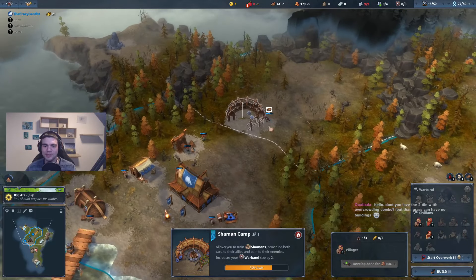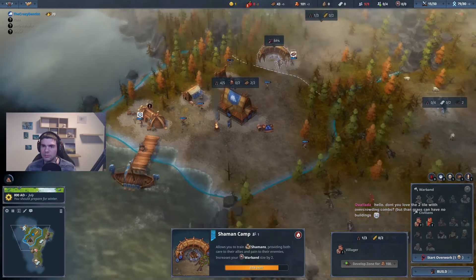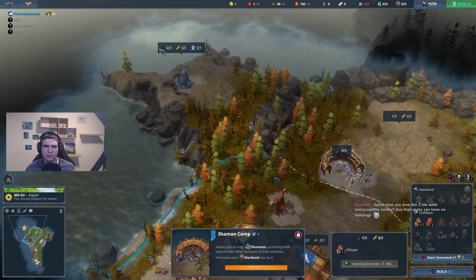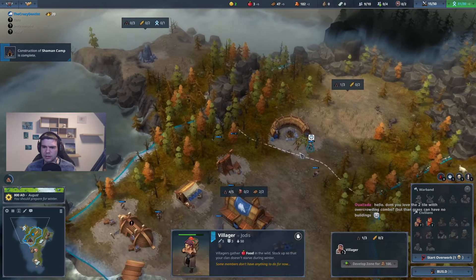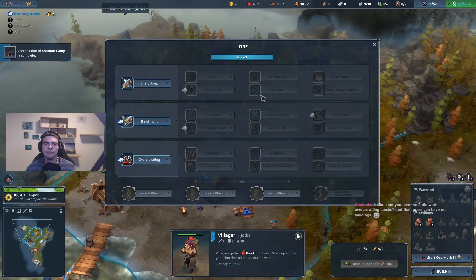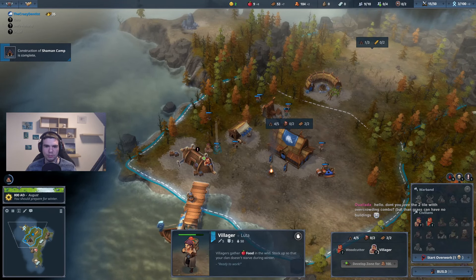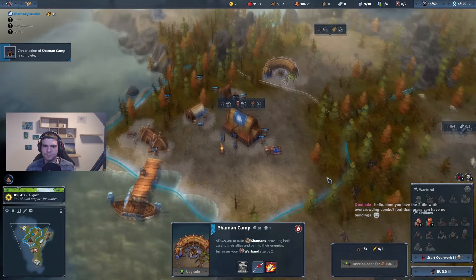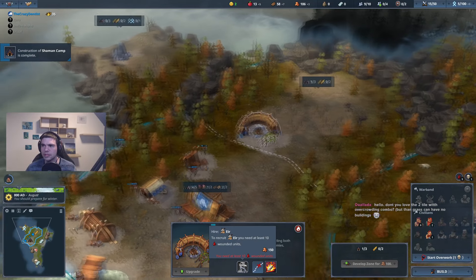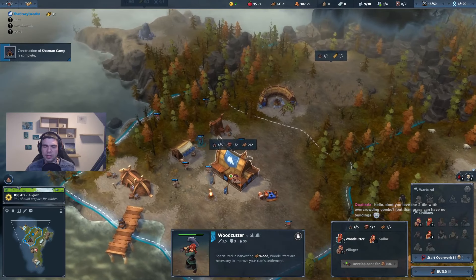Two tiles are always great with overcrowding — that must be really lovely. But it is a three building tile. I don't think two tiles exist anymore, they just patched them out. It's just gonna be the question if you are able to actually build two buildings on them, which should be possible, honestly. I think that's great — I don't think two tiles should be a part of the game. I'm glad there aren't.